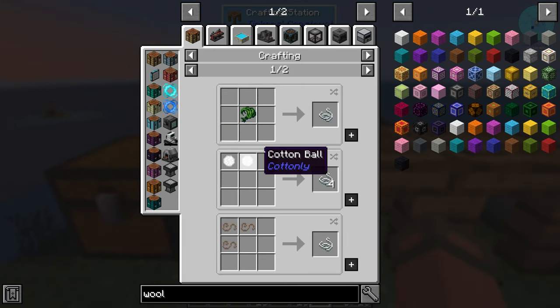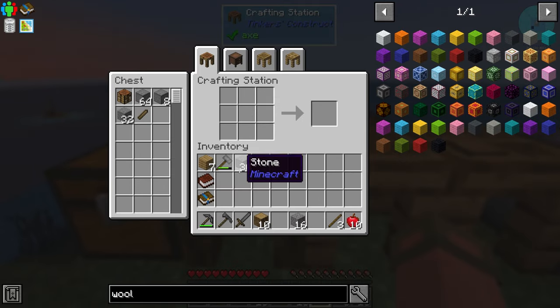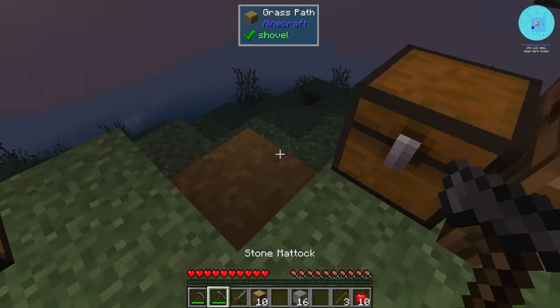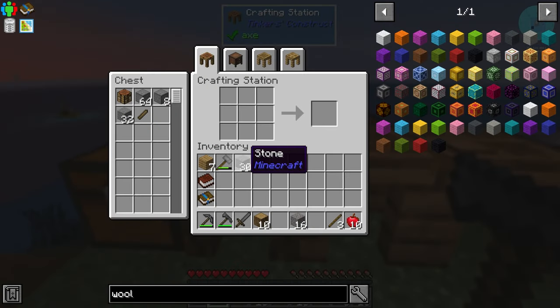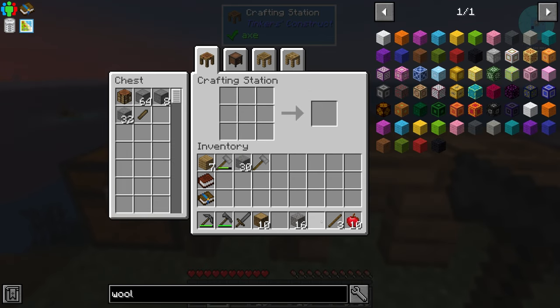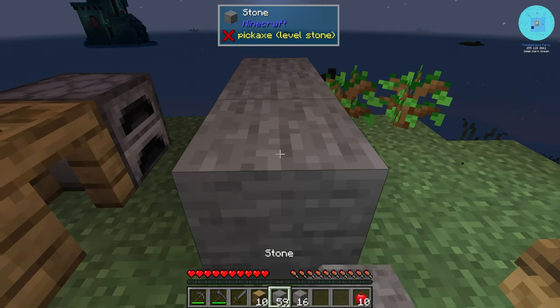How do we get wool? Probably cotton seeds — we need string from cotton balls. A vanilla hoe should still work, probably needs to be cobblestone to craft.